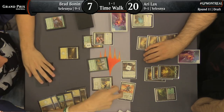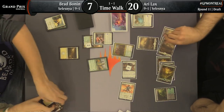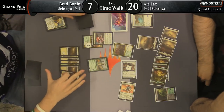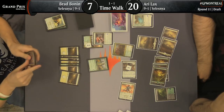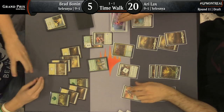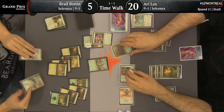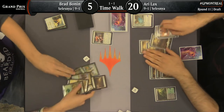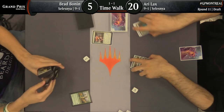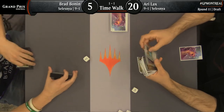Ari back to 20 now — he was at one. Ari Lax putting on a show. He draws Rosemaine Centaur. Brad Bonin must be shell-shocked — how in the world did this game slip away from him? At one with no cards left in his hand. Unbelievable. Ari Lax wins the match two games to one, improves to 10-1. What a sick turn of events for Ari.